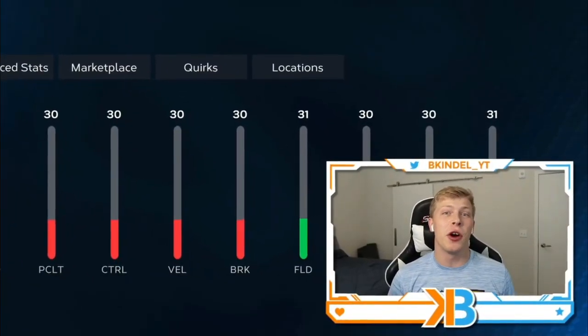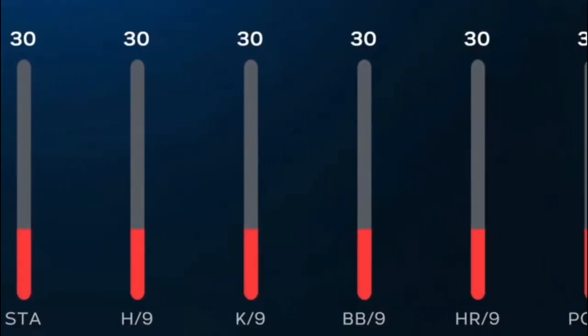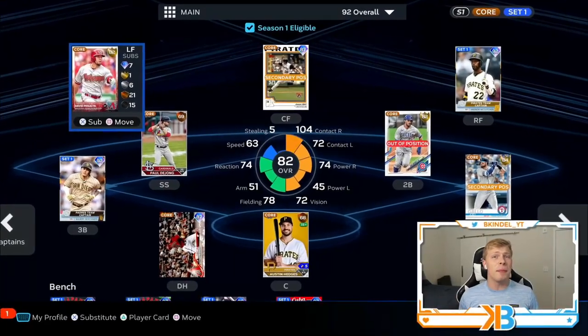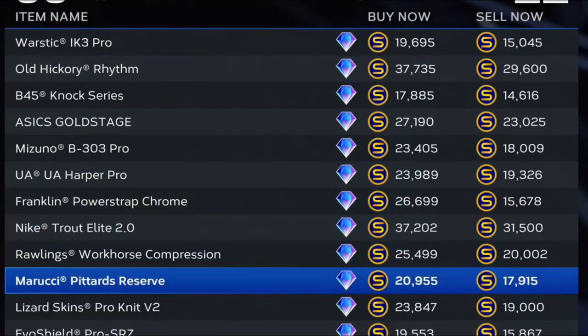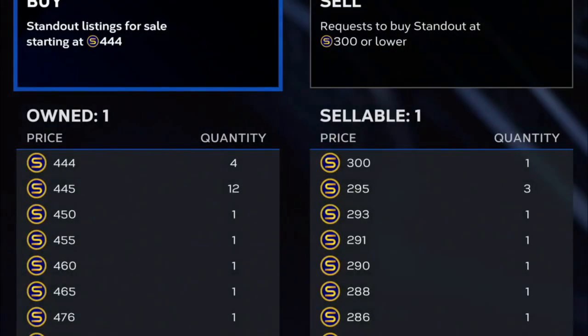If you are somebody who has played MLB The Show for a while now, you know just how overpowered CAPs can be. This man may not look like much now, but you get the right archetype on him and put the right equipment, this can be the best card in the game. So in this video, we're going to be talking about the best equipment you should be putting on your CAP. A lot of these diamond equipment can be really expensive, so for each item, I'm going to show you a gold equipment that can be just as good on your CAP. Let's hop into it.